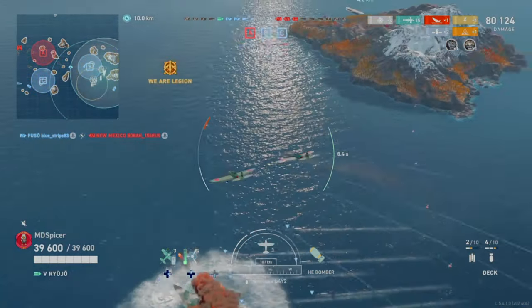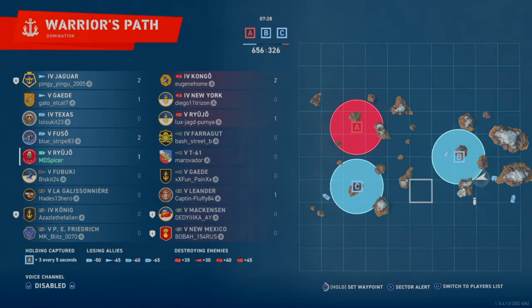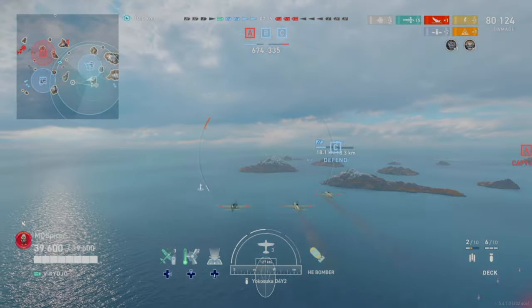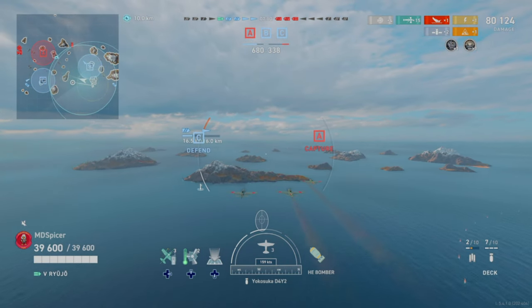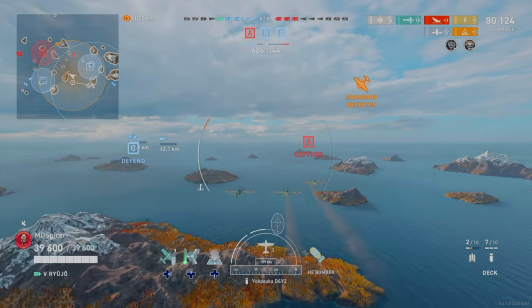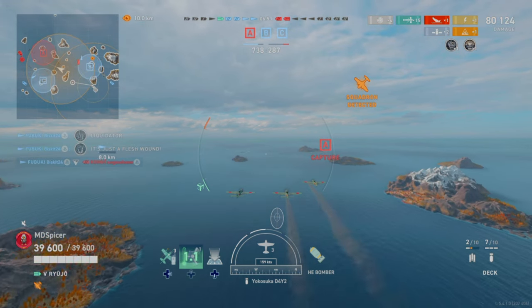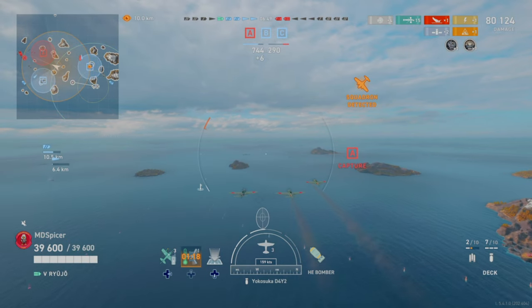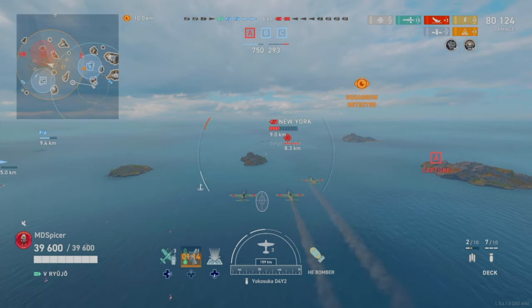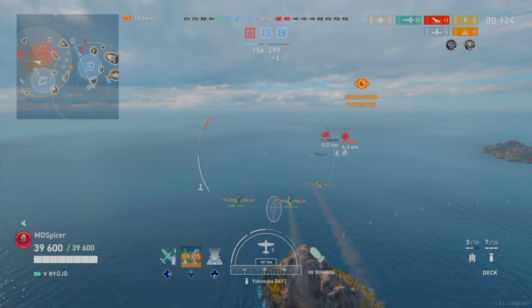The New Mexico goes down. I move my aircraft carrier to better support the left side since the right side is cleared and B is secured — my destroyer and battleship can both push left if needed. A big issue with many carrier players is they either stay in the back or stay static. Staying in the back means it takes forever for aircraft to reach the enemy, which limits damage output and makes it harder to maintain spotting on destroyers.